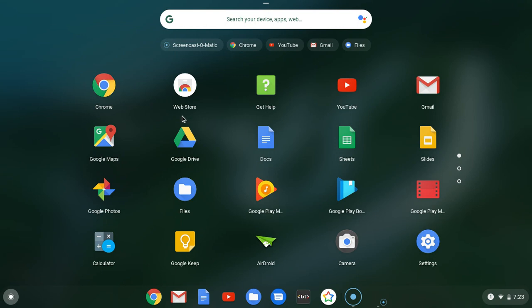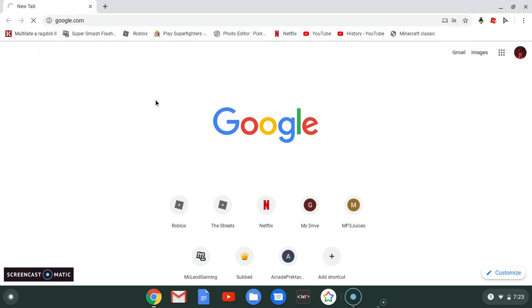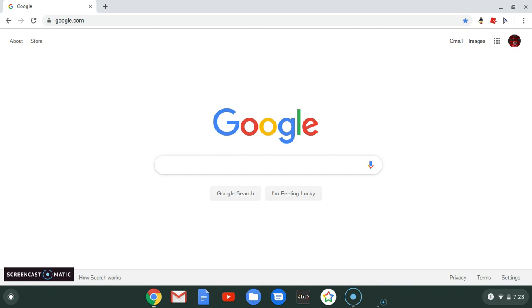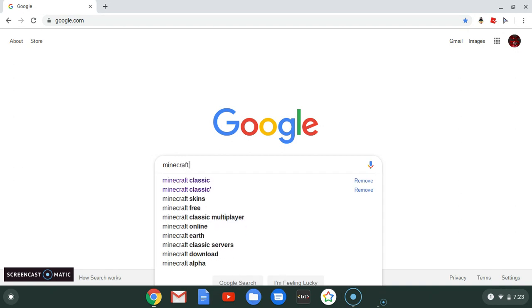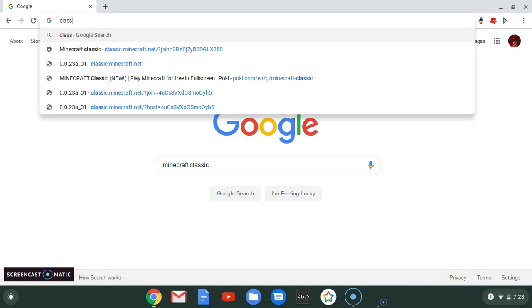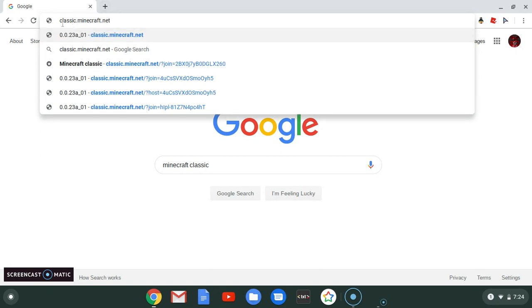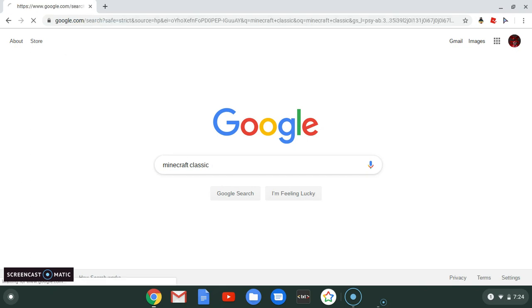So if you're on a Chromebook or just whatever thing you're on, go to your browser. I'm using Google Chrome. What you want to type in is either just type in 'Minecraft Classic', or you can go to the search bar and type in the link, which I'll be putting in the description. The link is classic.minecraft.net — basically it's just minecraft.net but with 'classic' at the beginning with a dot. And that's all you have to do. So we're just going to search up Minecraft Classic right here.